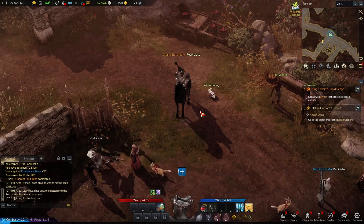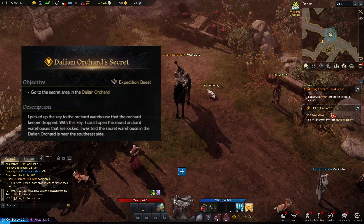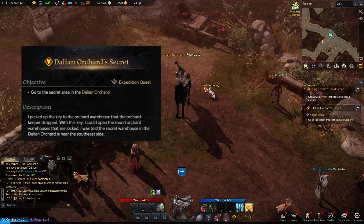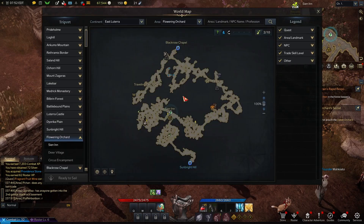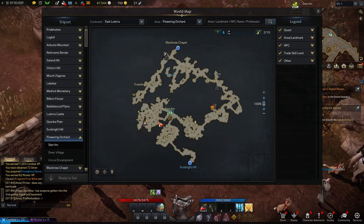Hey guys, this is Recordless. I'm going to quickly show you where to find the secret location, the secret area for the Dahlian Orchard Secret Quest. This is a quest pickup from a little orangey scroll that drops over here in the flowering orchard. So I'm just going to show you real quick where to find this and where to turn it in.